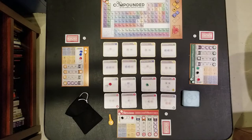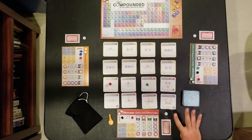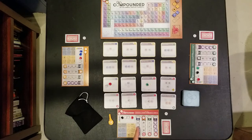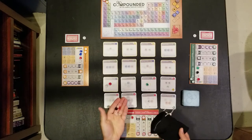In the game Compounded, each person acts as a lab manager trying to construct and score chemical compounds before others do. The game takes place in a series of rounds, each consisting of four phases shown on each player's workbench. In the first phase, called the discovery phase, you draw random elements from the element bag and place them on your workbench.